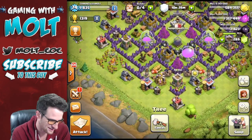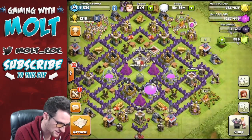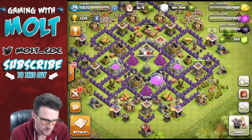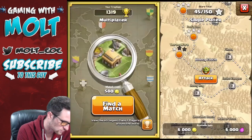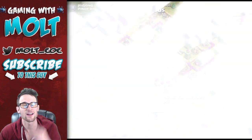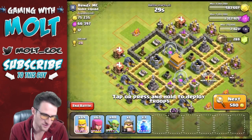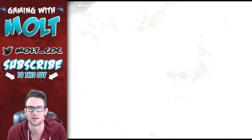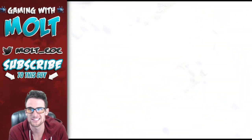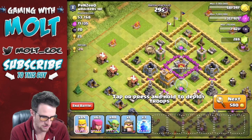Now we have some troops to use. I can't upgrade that dark elixir drill yet — we're still going to need 700,000 elixir to upgrade it, but we are slowly getting there. With that other archer tower finalizing, we are only going to have one more to go after this. Once the new update comes out and we can use elixir for walls, it's going to be great. We are going to upgrade all of our walls and just make a sweet tunnel.